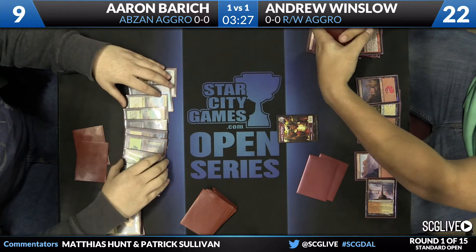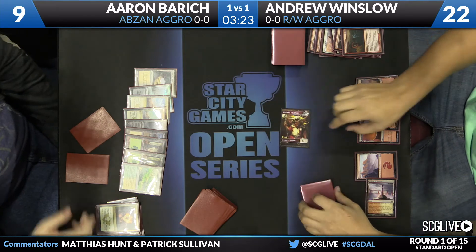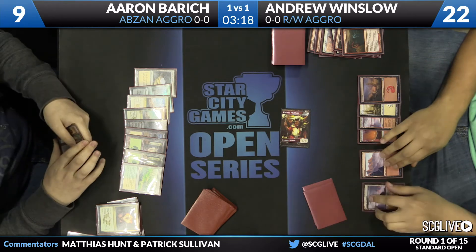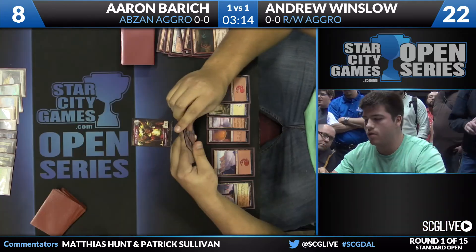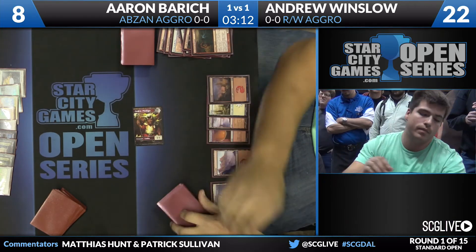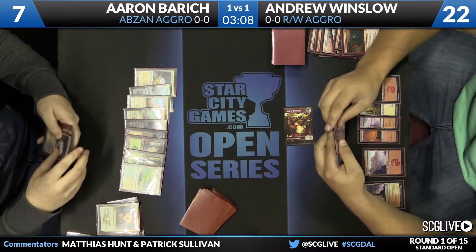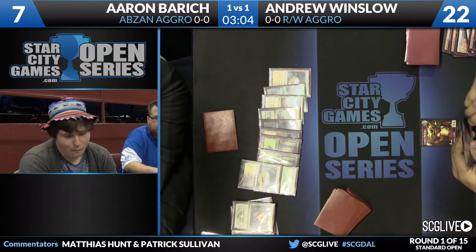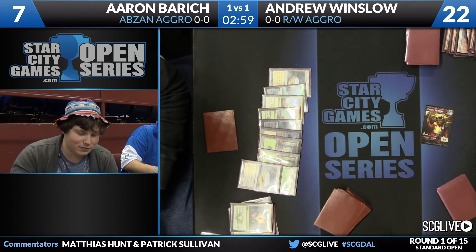Aaron's hand is Glare of Heresy and Gather Courage — nothing to be done with either of them. There are a couple of cards in Aaron's deck that can really capitalize on this wealth of lands: Rakshasa Death Dealer and Tasigur, the Golden Fang come to mind. But these chip shots from the token, against Red-White Aggro with Stoke the Flames and Lightning Strike — he can't be happy about that. Down to 7. Aaron draws another land, keeps passing. The goblin just chips one at a time, and Aaron is now down to 6.